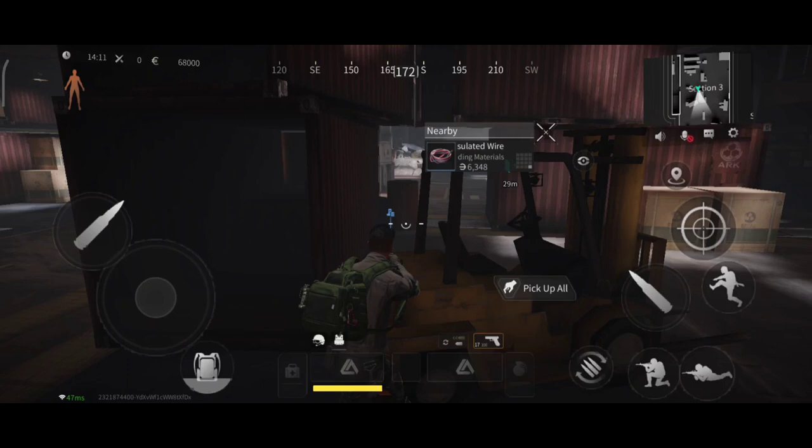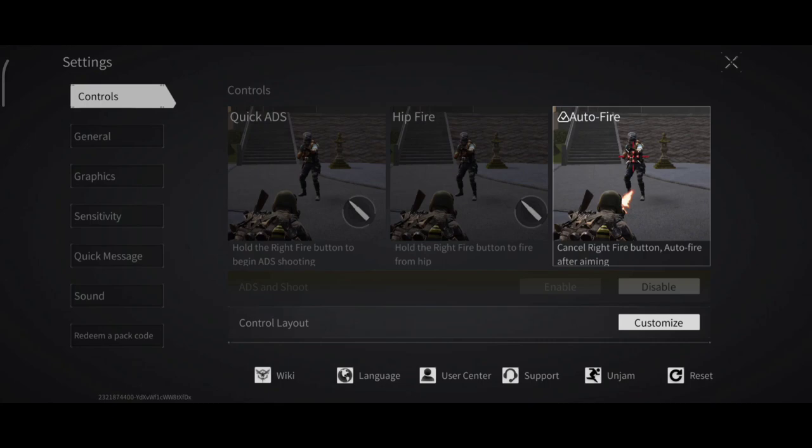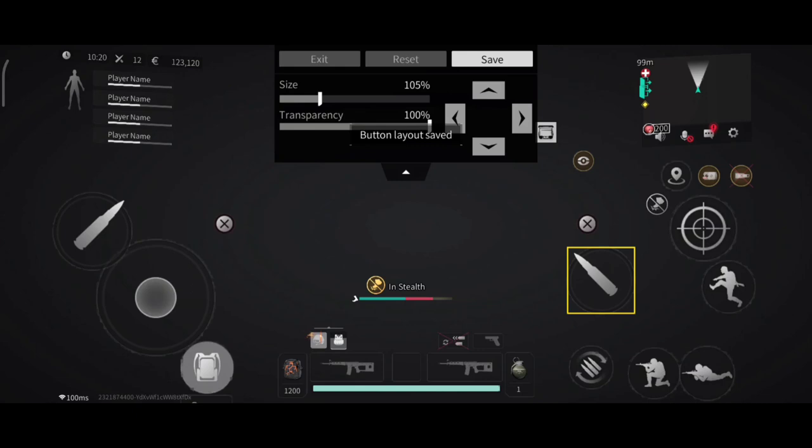A very important thing here is the auto fire and the hip fire setting. I prefer to use auto fire because if you shoot someone at close range it will definitely help you out.